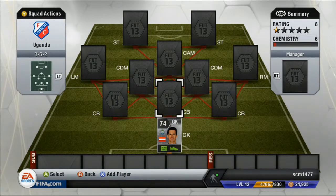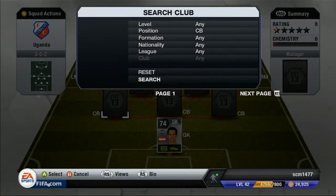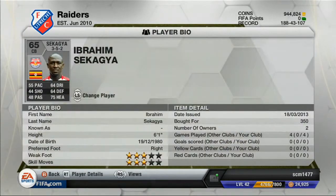Our first Ugandan player is Sekagia — 55 pace, 75 heading, and 64 defending. So, pretty poor. He wasn't that bad for me though. I never really had a huge problem with him, and if you really needed to play him, he wouldn't be detrimental to your team. He did the job just fine.